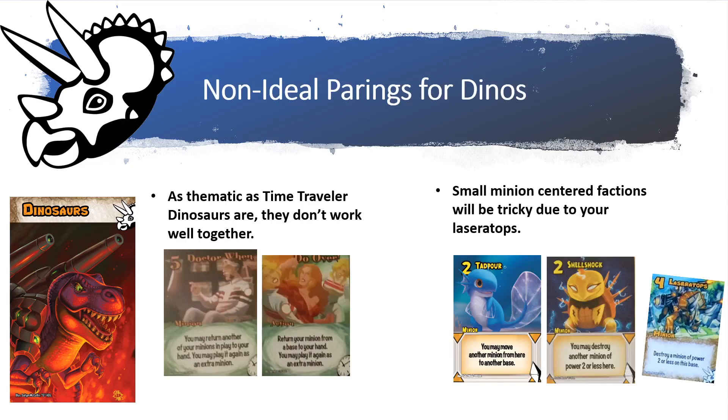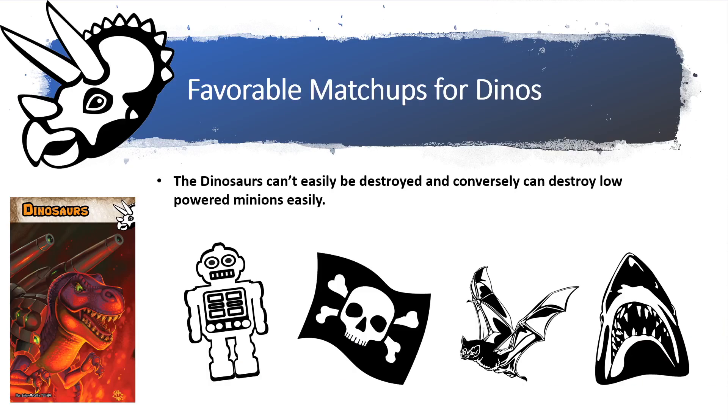The dinosaurs have really big power levels which means they can go with almost everything, but a few things get in the way. With the exception of Laser Tops, the dinosaurs don't really have any abilities that come into play when you play them — so the Time Travelers, who really abuse minion come-into-play abilities, don't work well together. Any other faction with lower level minions of power two or less can put you in tricky situations due to your Laser Tops.